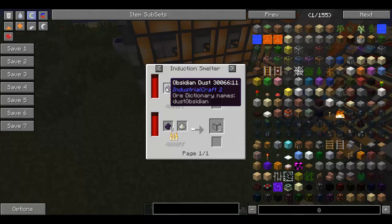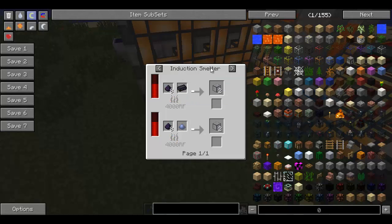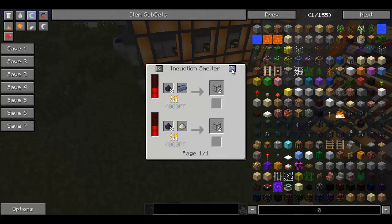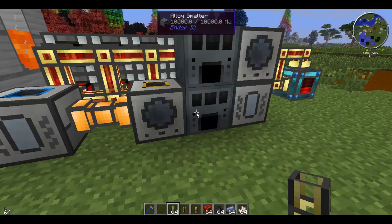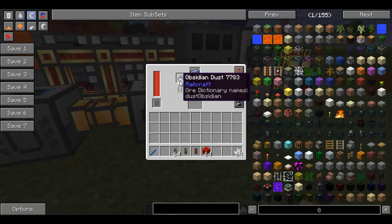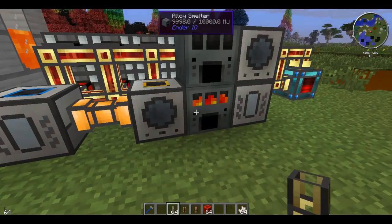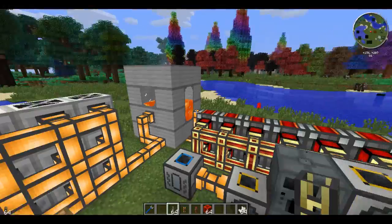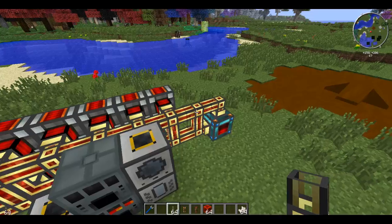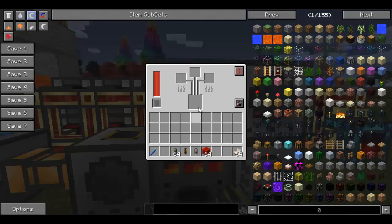To make the hardened glass, you need to use obsidian dust and lead ingots in a combination of alloy smelters or induction smelters. You've got your obsidian dust on one side and lead ingots on the other side. I'm just using alloy smelters powered by my magmatic dynamos and my resonant energy cell, which is storing all the energy for me.